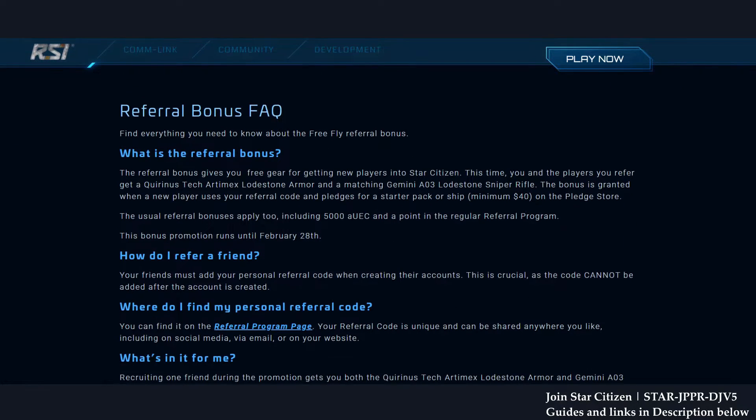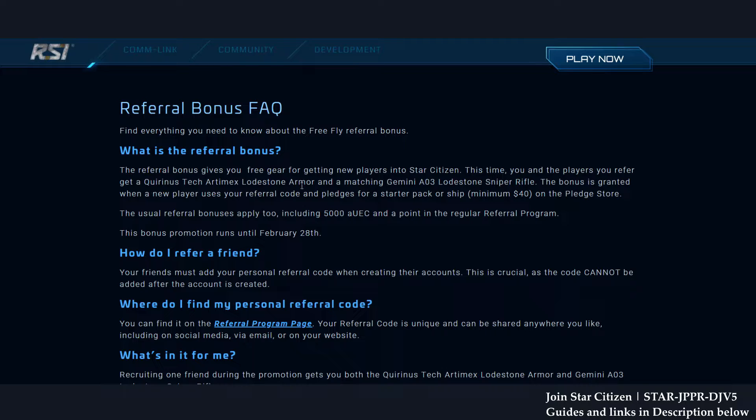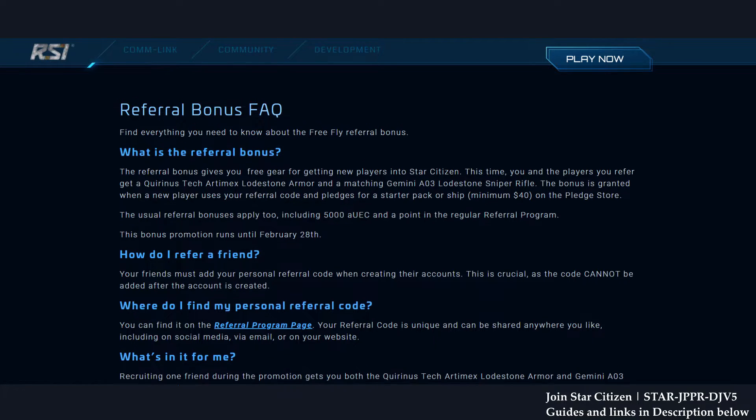According to the FAQ, the minimum pledge is $40. The bonus is granted when a new player uses a referral code and pledges a starter pack or ship at minimum $40. It also includes 5,000 UEC bonus money, which is fantastic. This promotion runs until February 28th, so get it while you still can.